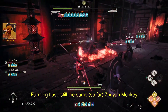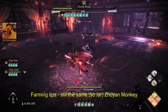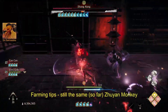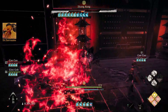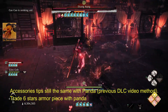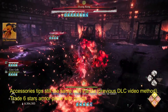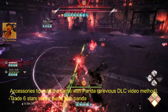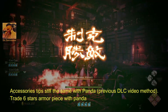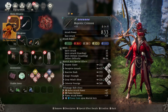The farming system is about the same. I'm still visiting the boss — the monkey, Zhiyan — I still farm there. Found something nice, and if necessary, just find a panda, like in my last DLC video. Just give the panda 6-star armour, then it gives you the 7-star.